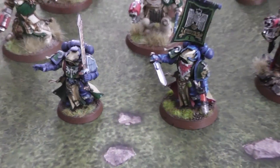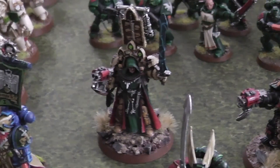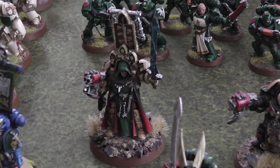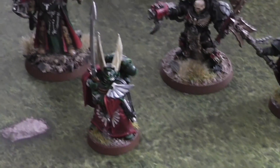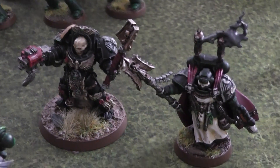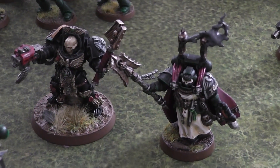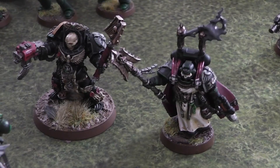For HQ choices I've got these two librarians, I've got Belial (however you want to pronounce it), there's a chapter master, and then there's two chaplains as well — one in terminator armor and one from the Dark Vengeance set.